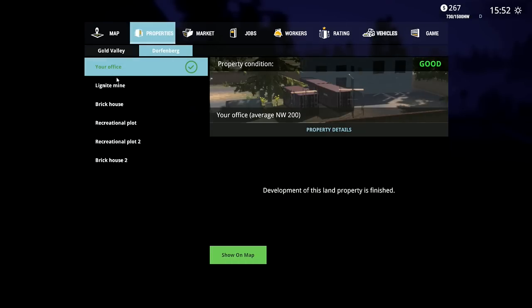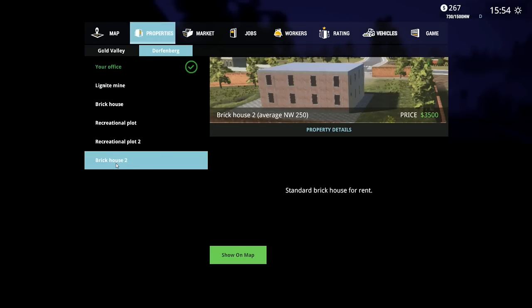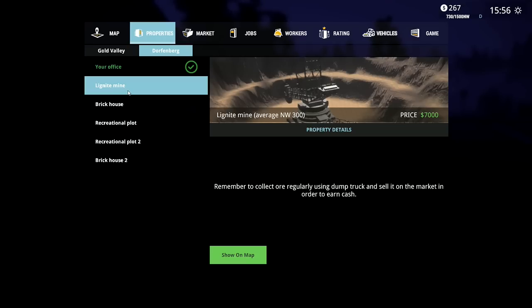So we've got properties here. I've got a lignite mine, a brick house, recreational plot, another recreational plot - three grand for that. Brick house, three thousand. Lignite mine - wow, okay. That looks very, very cool.